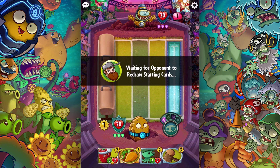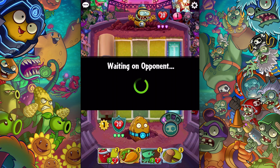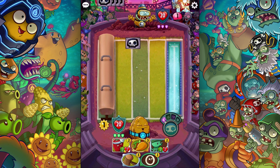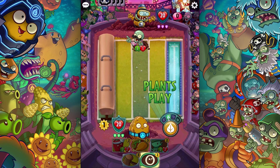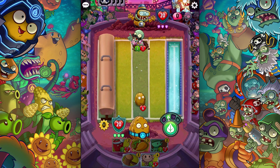I'm waiting for him to redraw his starting cards — hopefully he does that soon so we can do battle, or he'll disconnect and I'll win. I really don't understand what's taking him so long. I can't really do much this turn. I'll play this just because I get to draw a card when I do — and then there we go. That's gonna block it for a few more rounds unless he buffs it.